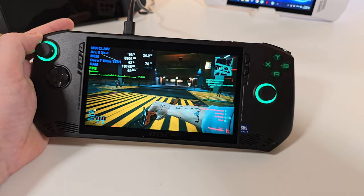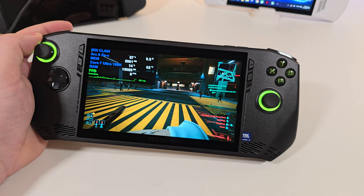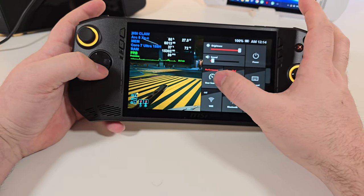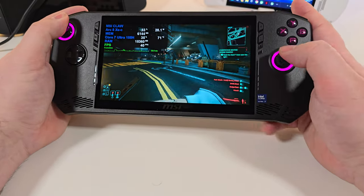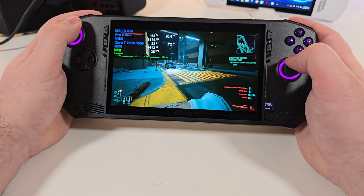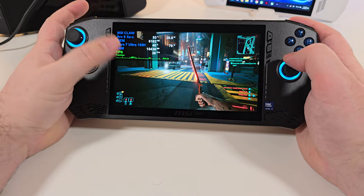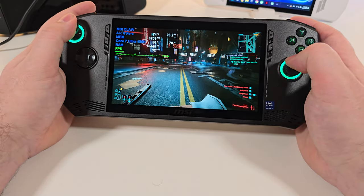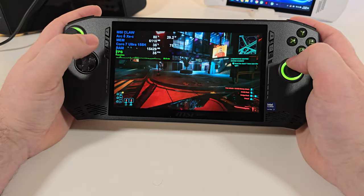We're hooked in now, but this is a portable device, so let's remove the power cable. By the way, all this time we've been playing on performance mode — this is just on a regular battery. It's still really smooth. We have the frame time shown here and big spikes show up as little hiccups — you can most of the time feel them.